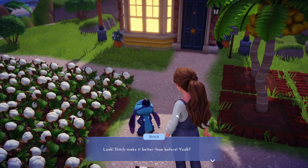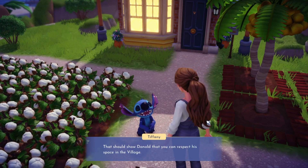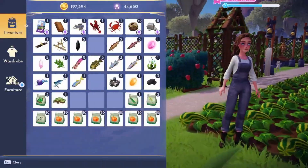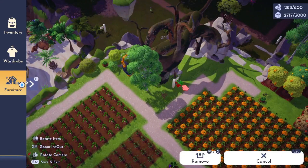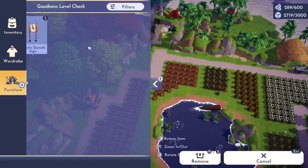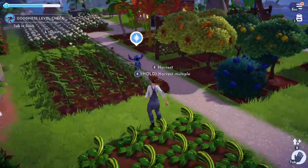'Look - Stitch may have made it even better than before!' It looks great! 'Let's go place these signs around the Peaceful Meadow - that should show Donald that you can respect his space.' Stitch gives them back to me. Going into furniture to place the signs - I'm probably going to end up moving them eventually, they don't really fit my aesthetic, but we'll put them where we found them.